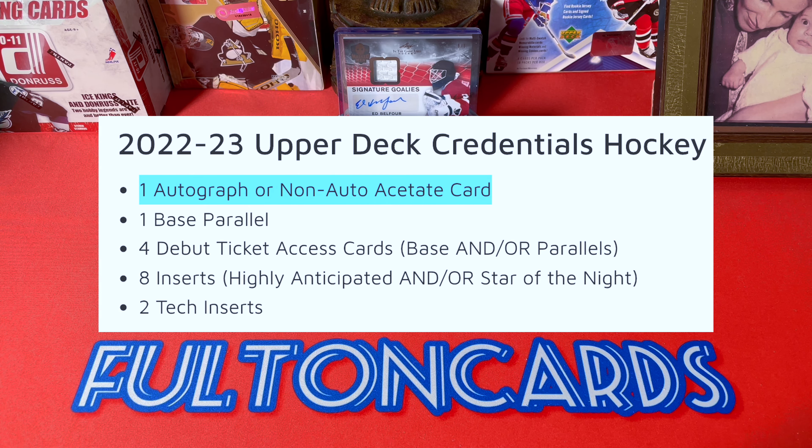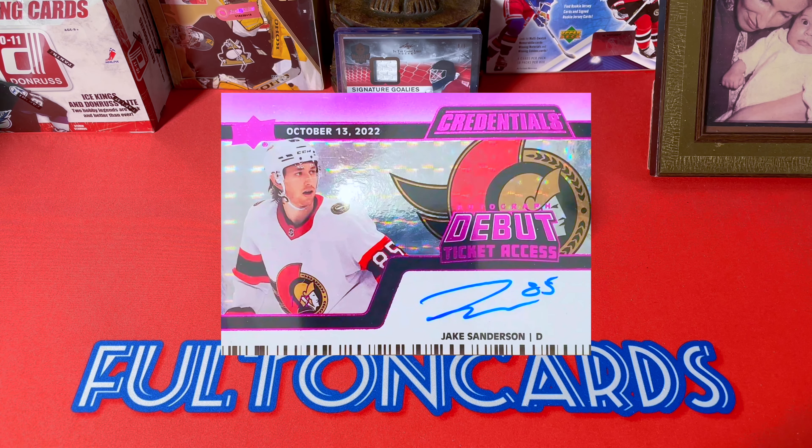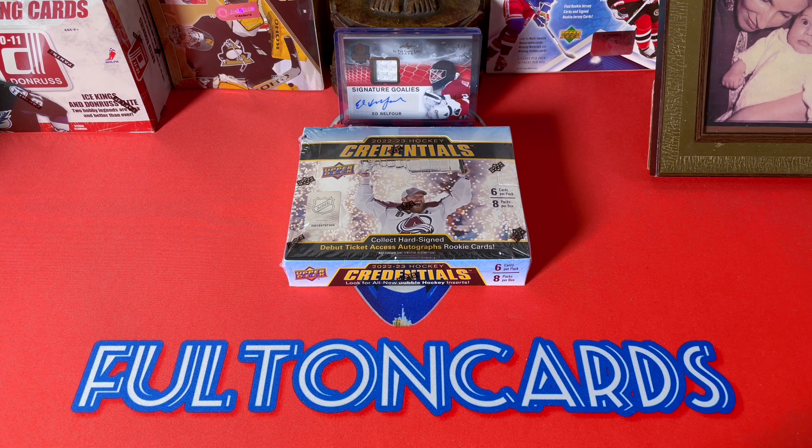Within a box, expect one auto or non-auto acetate, one base parallel, four Debut Date Tickets including parallels, eight inserts — Highly Anticipated, Stars of the Game, etc. — and two tech inserts. There are some new cards like Bubble Hockey rookies, and gold versions of those. Also look for Speed of the Game, insert autos, Debut Ticket Access autos, and horizontal versions.